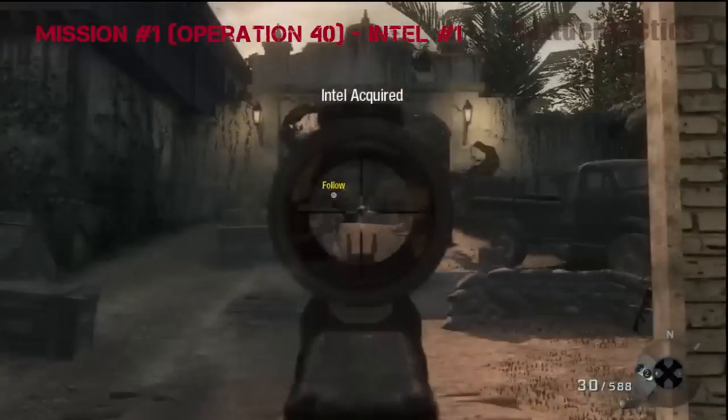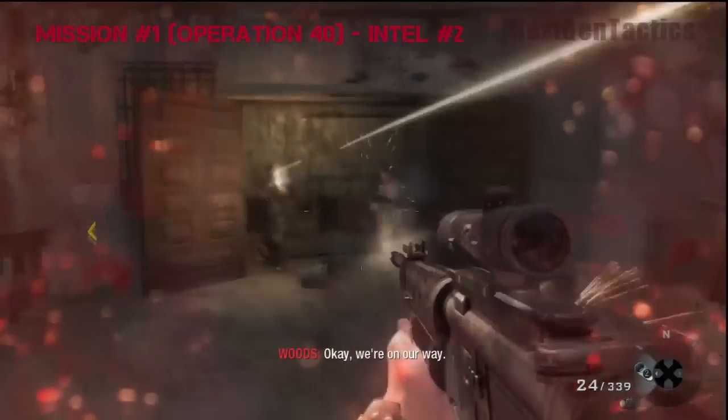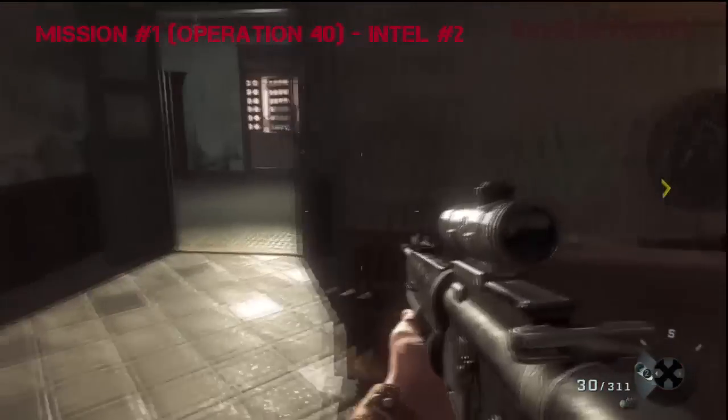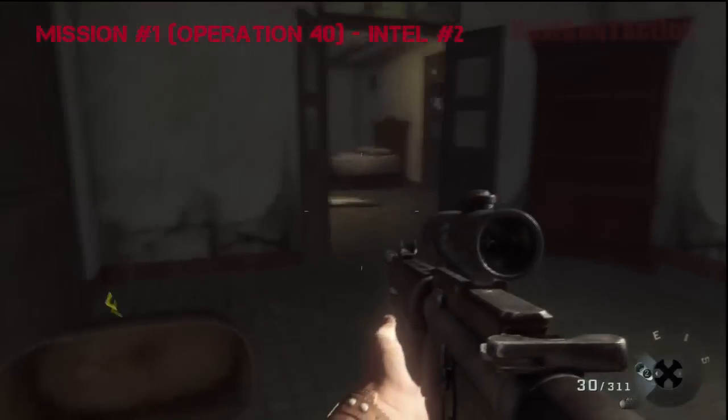There's an RPG right there as well. The second Intel is after you kill Castro, or supposedly kill Castro. You're going to come around the corner here into the main building, and right where Bowman came out of, there's like a bedroom.